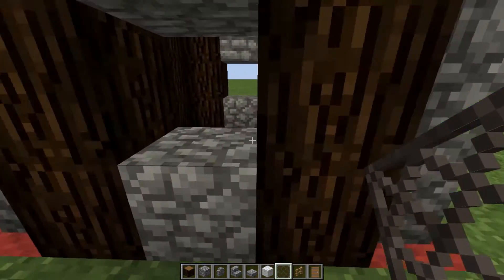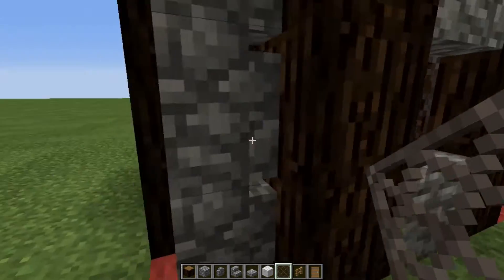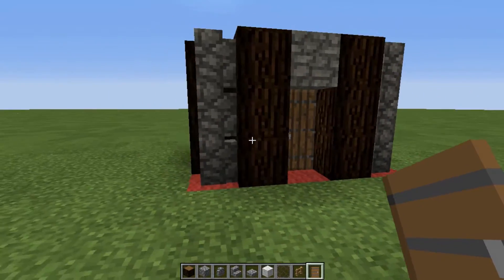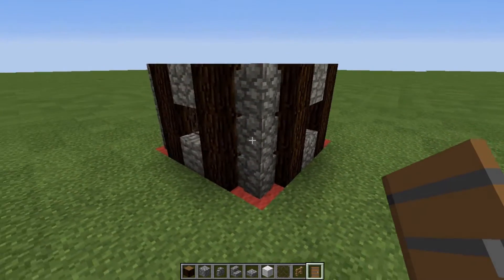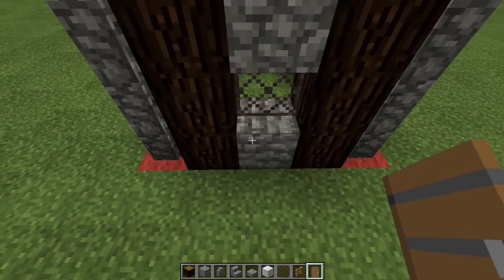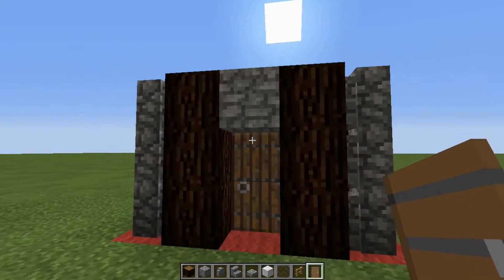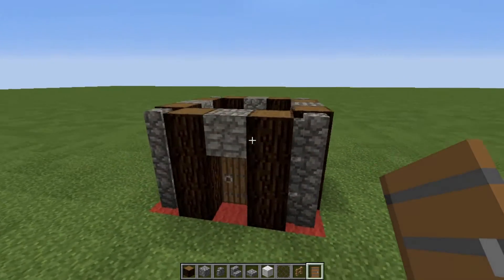Now to finish off this base, we're going to take the glass panes and fill those in, and then we can go ahead and throw our door down right here. That is the base of this house. Pretty simple to follow — you put your cobblestone walls, put your two cobblestone blocks there with the pane in the middle, then one cobblestone on top and put your door. It's medieval, so we don't really want it to look smooth — we want it to look blocky.